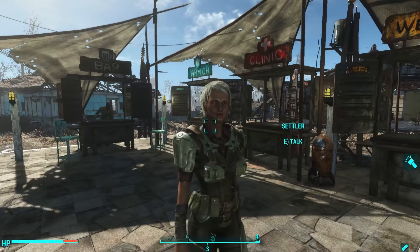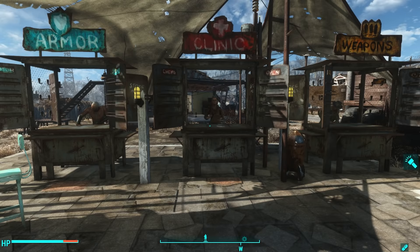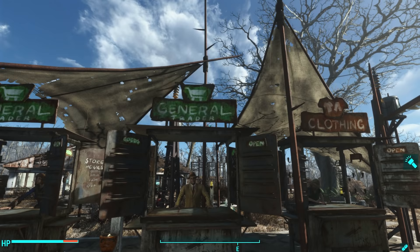I've got a couple of different trading stations throughout this settlement, and this one is dedicated only to the special named NPCs that you can collect throughout the wasteland. You send them to your settlements and they can be assigned to a vendor stall to open up special inventory. Let's start with this guy, the Vault-Tec Rep. Many of you have probably already found him — he's one of the very first named NPCs that you can find and send to your settlement.